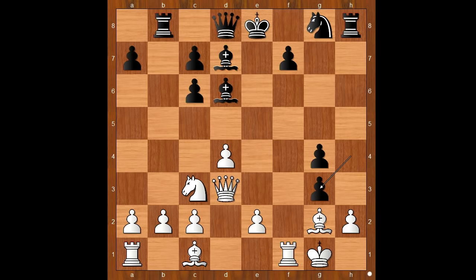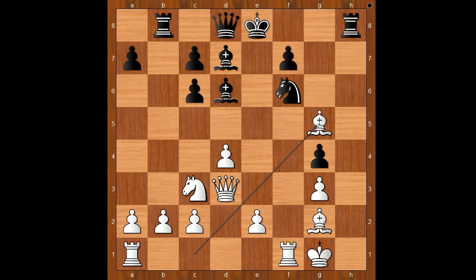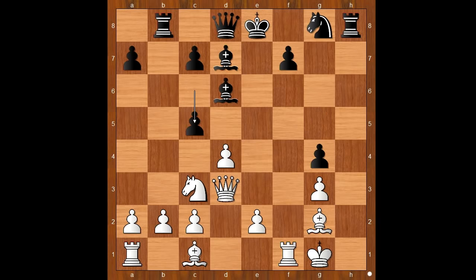Tartakova played queen to d3, bishop to d7 defending the pawn on c6, knight to c3, rook to b8, and Tartakova castled kingside. h takes on g3, h takes on g3. Black to move. If black plays the natural move knight to f6, then bishop to g5 pinning the knight, perhaps forcing bishop to e7, and black has no attack. Spielman played c5.